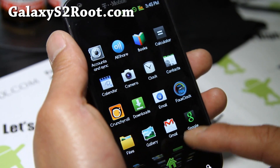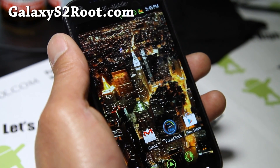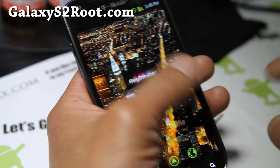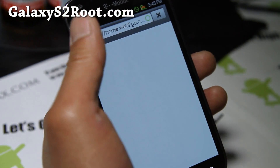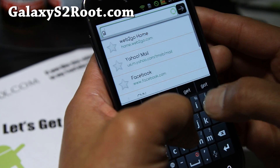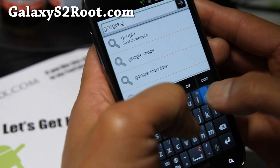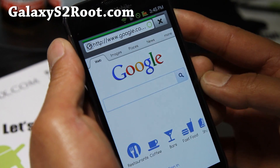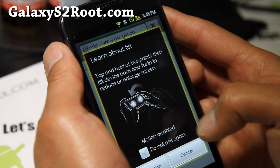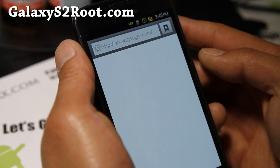So that's the ROM — it's a pretty cool ROM. It's got a themed look and a different font, so some of you may like this new font a lot. Let's go to Google.com to show you what it looks like with the new font.